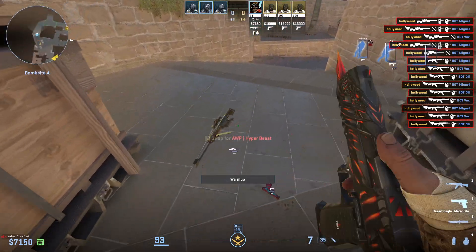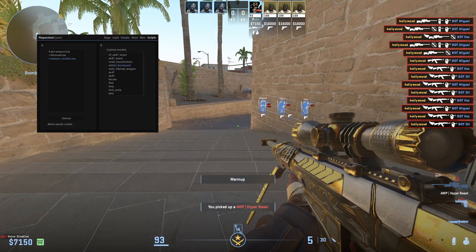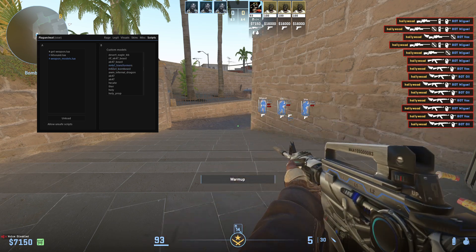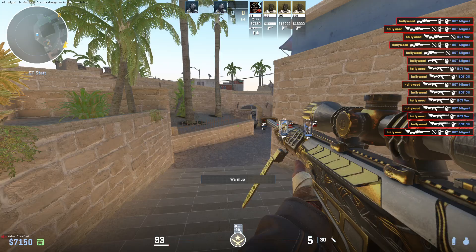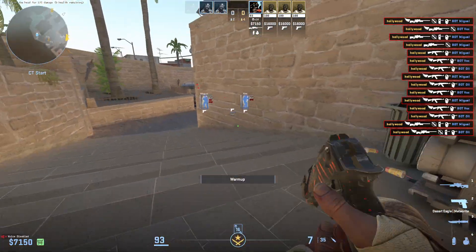Just hold the weapon you want to edit, just like a skin changer. So if I just take an op, editing the op now, put whatever I want on it. I can even put other guns, but it's gonna fuck up the animation. So you want to keep to the actual models that were made for it. Just use this — you can use this anywhere in matchmaking, doesn't really matter. It's just client-side.